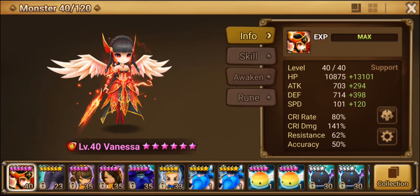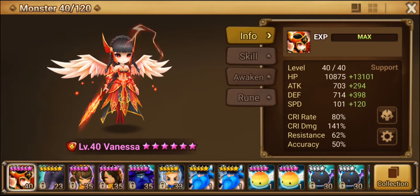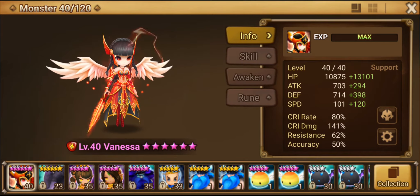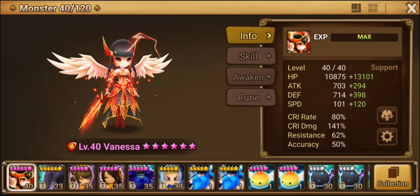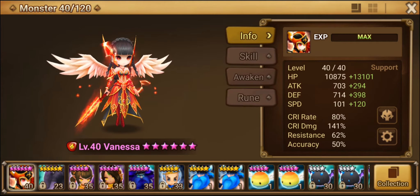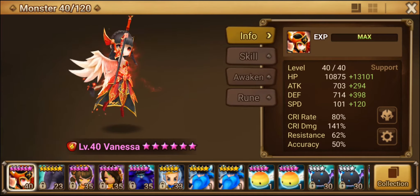Once you get to end game, still Violent — you can rune her Violent/Will or Violent/Endure, anything that keeps her tanky and hard to kill. For substats you can build her for damage: Speed/Crit Damage/HP or Speed/Rage/HP. You want to get her fast because she has an armor break, so you want her to move before her attackers.